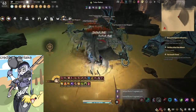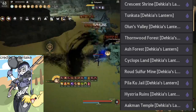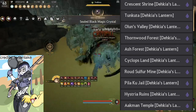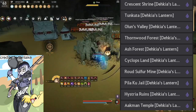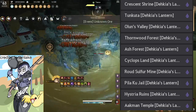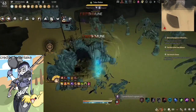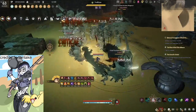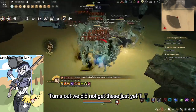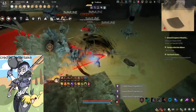As of writing this, we have 10 Dekia spots in the game: Ash Forest, Olumns Valley, Toonkuta (or Turos if you prefer), Toonroot Forest, Hystria Ruins, Ackman Temple, Cyclops Land, Pilaku Jail, Road Sulphur Mine, and Crescent Shrine. There are also 3 zones coming into the game in the immediate future — Kedri Ruins, Mirumuk Ruins, and Gifin Rasya Temple, which you probably know as Gifin Upper.